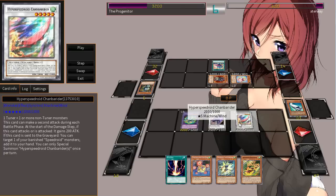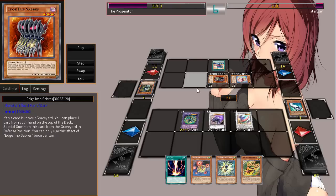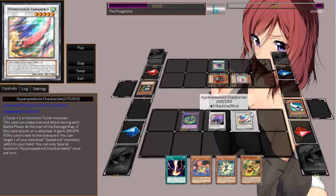So this is Hyperspeed Droid Chain Barator, and it is a generic synchro monster that is level 5. It says it can make a second attack during each battle phase. At the start of damage calculation, if this card attacks or is attacked, it gains 200 attack — it's kind of mediocre, but the main effect is that you basically get to attack twice. It also has another effect: if this card is sent to the graveyard, you can target one of your banished Speedroid monsters and add it to your hand. Pretty much, I think this is basically used to just establish dominance over the board — you can get rid of like two monsters.